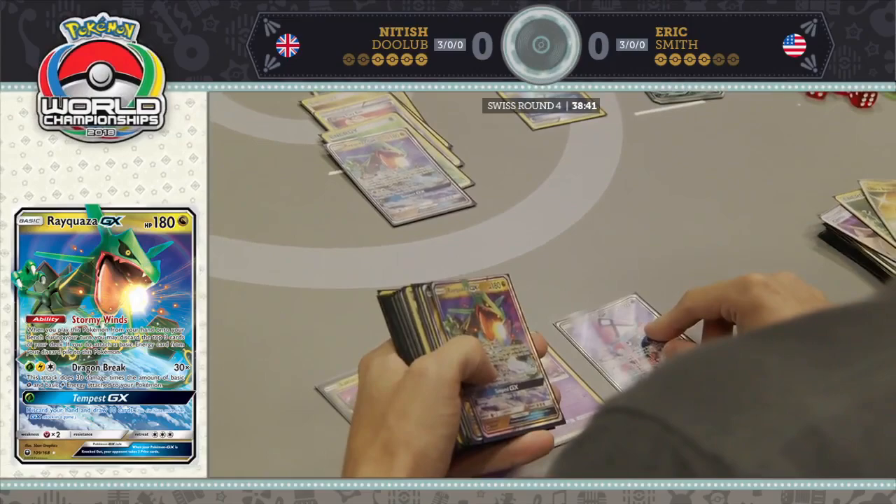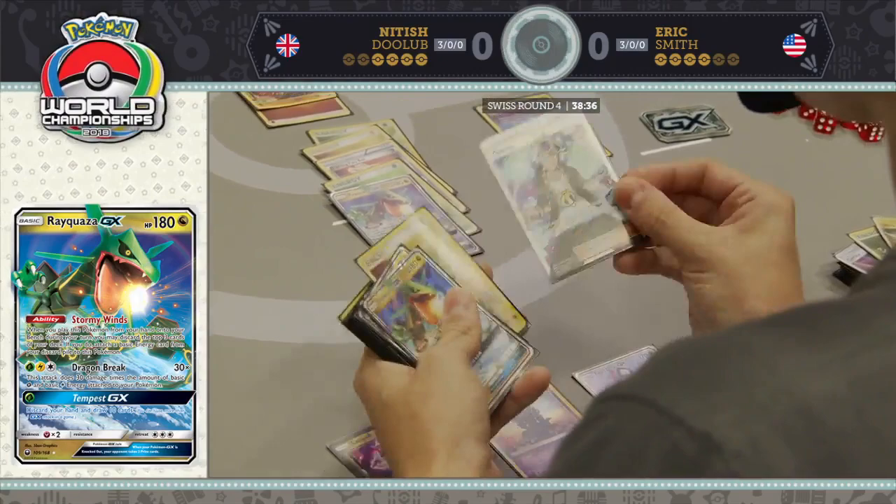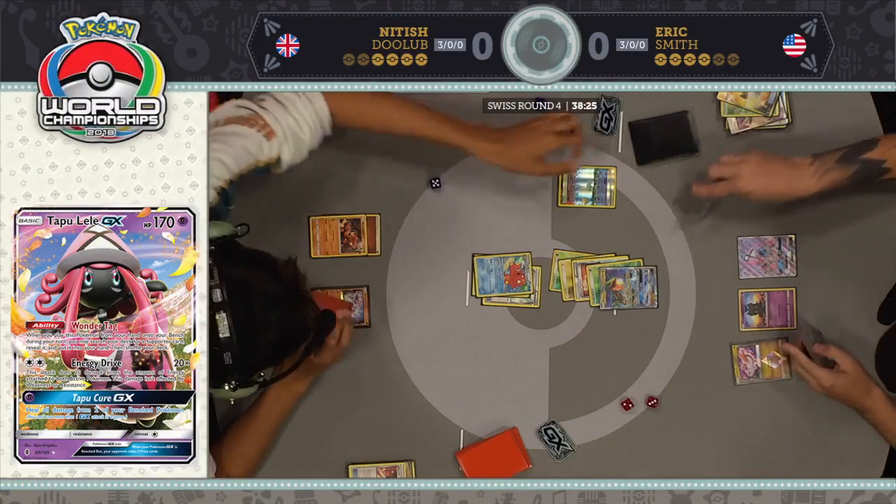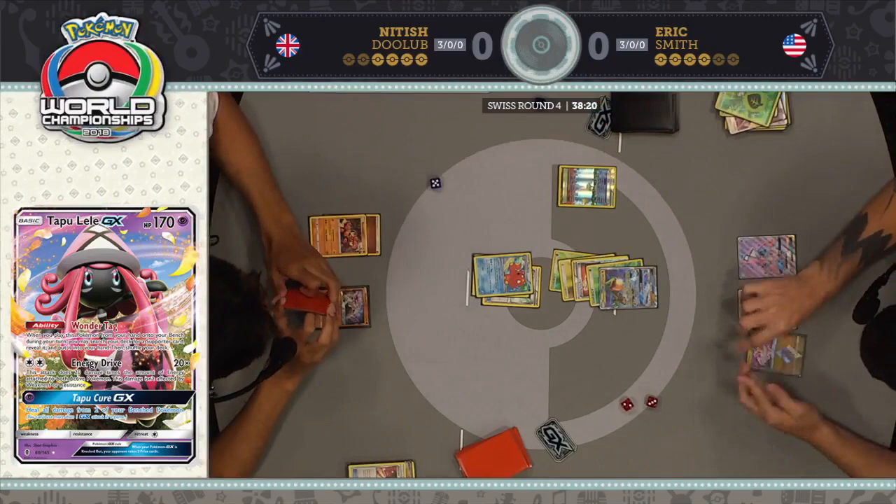He's going for Guzma and going after the Octillery. Does he have a Float Stone in hand? I don't think so — I think he has to pay an energy to retreat. Poor sequencing from Eric: if he had promoted something besides the Rayquaza GX, he could have kept another energy in play. But he's doing the important thing — getting rid of Octillery. Now he's out of Sledgehammer range.